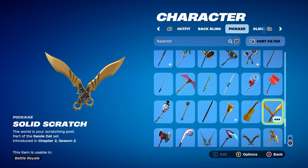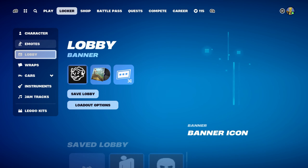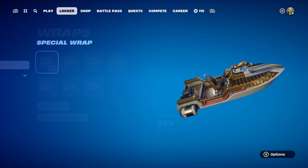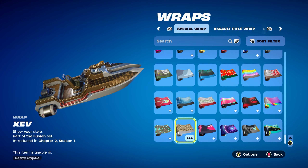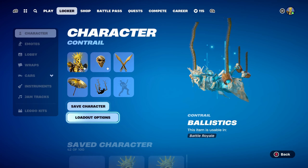The pickaxe is the Solid Scratch, part of the Swole Cat set, introduced in Chapter 2 Season 2's Battle Pass — I'm pretty sure this is Meowth's pickaxe. Using it for the black and gold design. The weapon wrap is Xev, part of the Fusion set, introduced in Chapter 2 Season 1's Battle Pass — it's a white and gold themed weapon wrap.